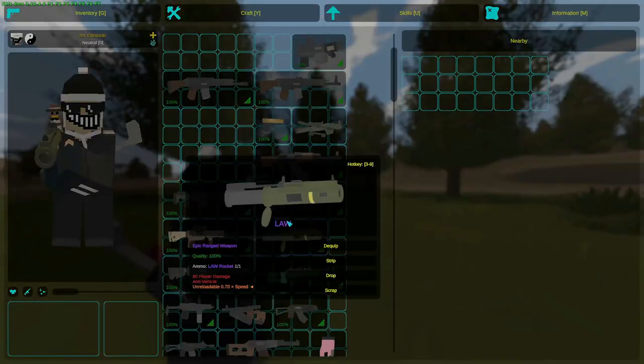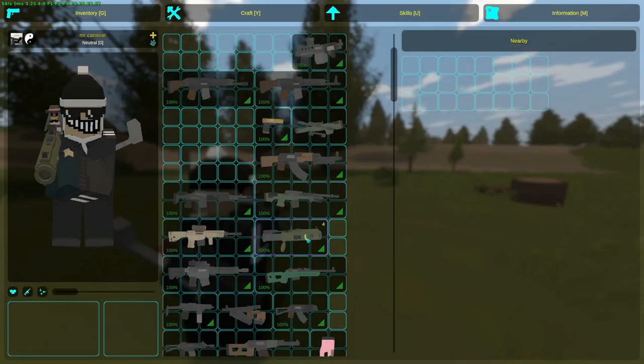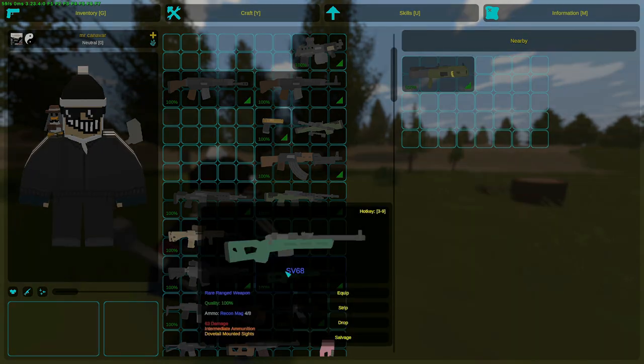The low launcher destroys almost all vehicles. APCs and Urals that aren't at 100% HP will also not be spared, but if they are at full HP it will take two shots. You can also hotkey it.